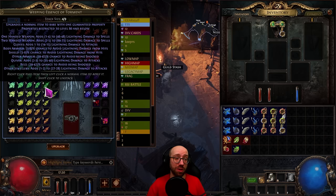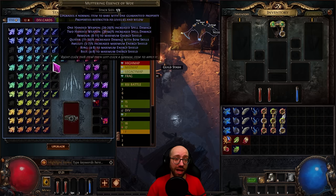Keep in mind that essences can still guarantee flat elemental damage to spells rolls, which will be better than the legacy recipe was and also better for leveling than plus one skill gems of a specific type. Flat lightning damage to spells essences spawn as early as the muttering tier, restricted to mods of level 45 and below, and you can probably find them by the time you enter act six.